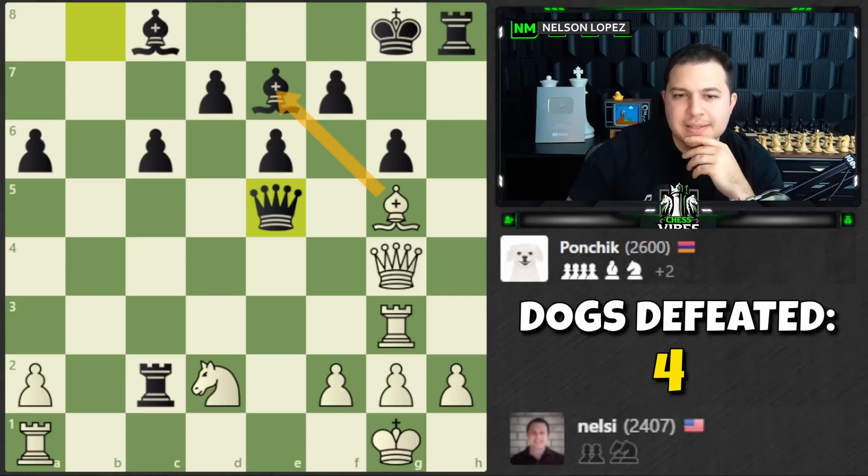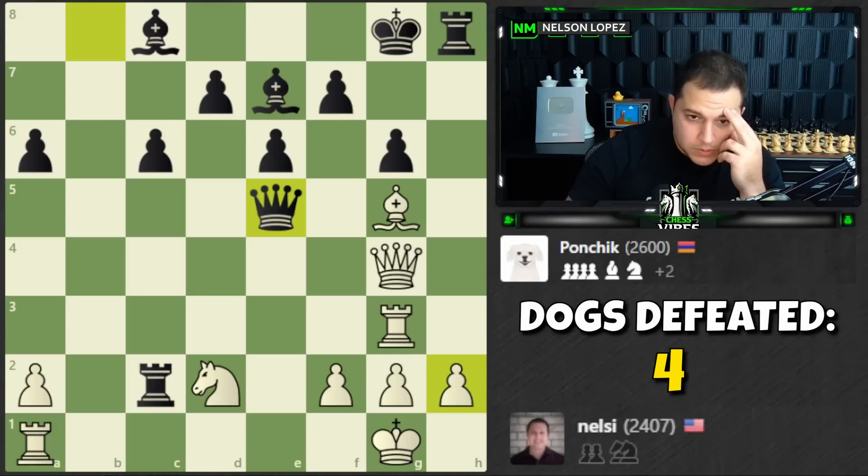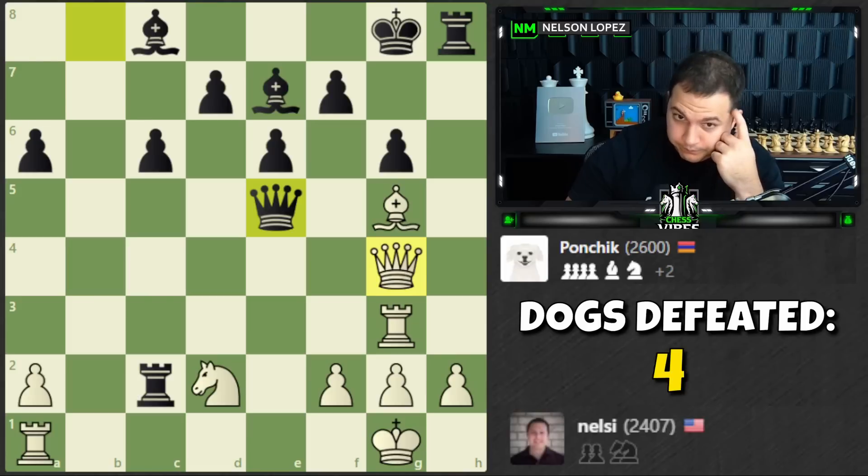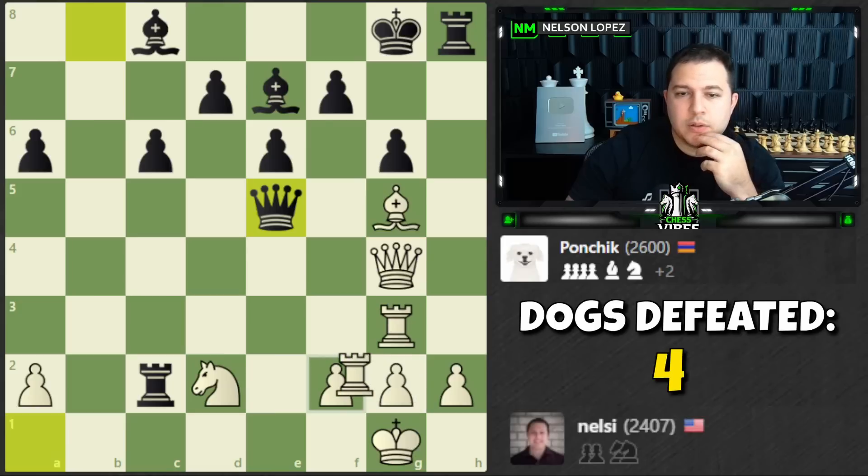If I take I lose a rook, I go here, I'm getting checkmated. He's going to just trade everything and go into a winning endgame — just like that. That's too bad. I really felt like we gave it a good try. I guess I have to defend my knight otherwise I lose it too. He's going to take — probably just trade everything.